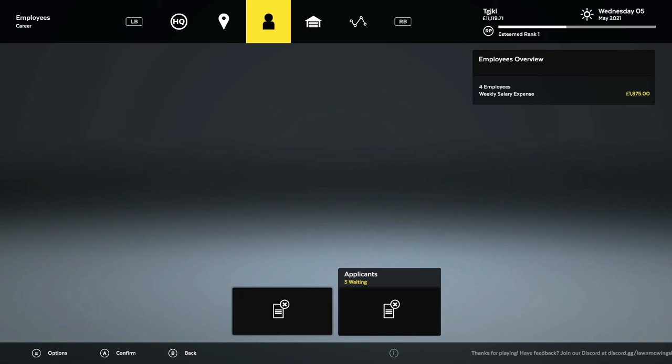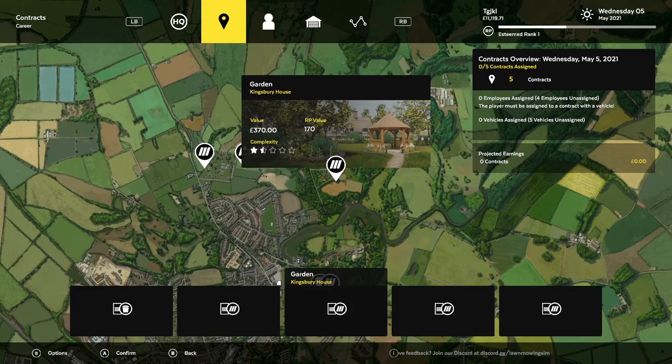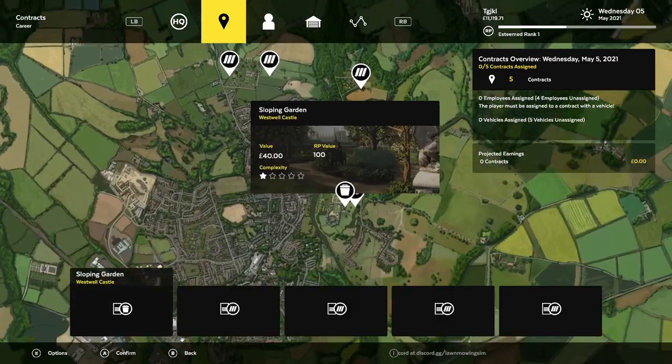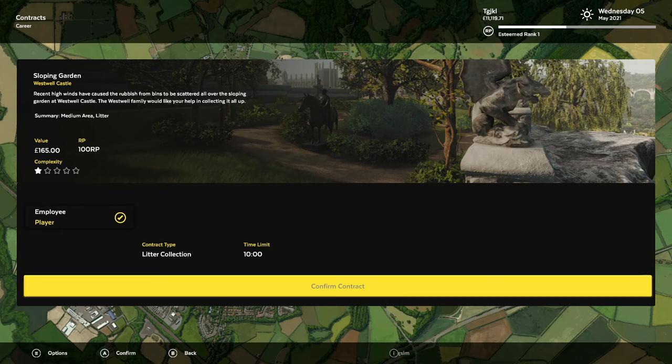Oh, never mind — we prepay loans after Wednesday. We're in good shape now. The sloping garden at Westwell Castle will allow us to get a valuable, which will be, I believe, our penultimate one. We're just waiting for the other contract to show up.